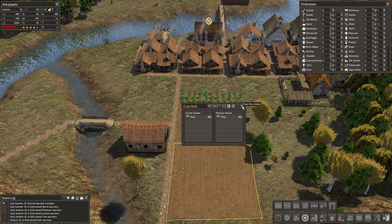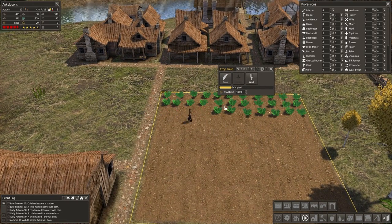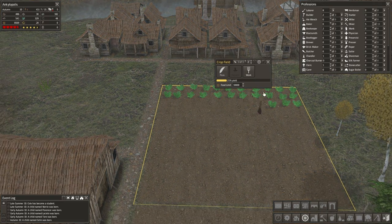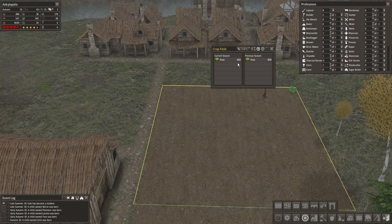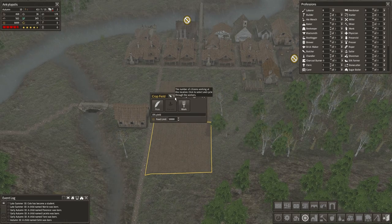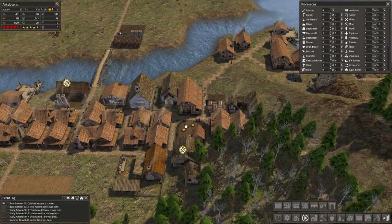Surprise! We got 868 peas this year. Is it gonna be 868 from every field every time? I seem to remember last game a 10x10 square gave us 700 fairly reliably, unless there was an early frost. Maybe 11x11 is just always 868. Yeah, 868 on the dot - that's fine. If you can make 868 food per year with one worker, that's pretty solid. Definitely gonna keep building more farms once we get to the other side.